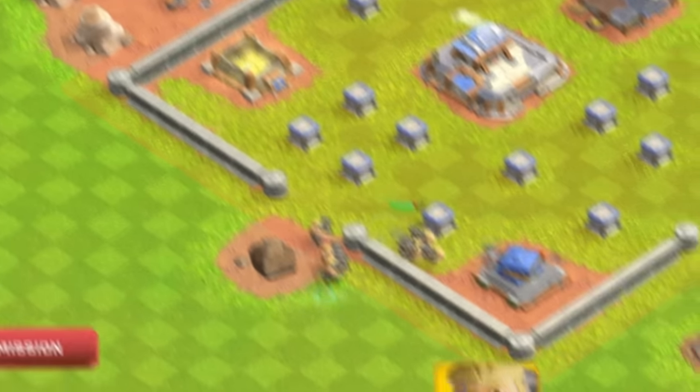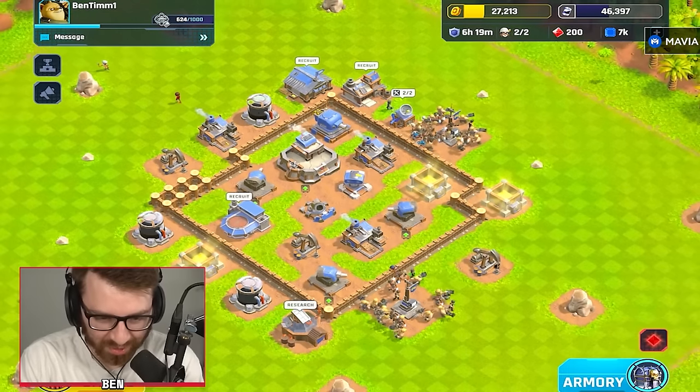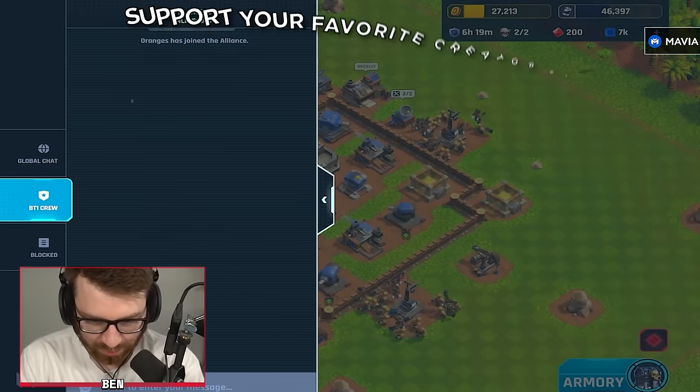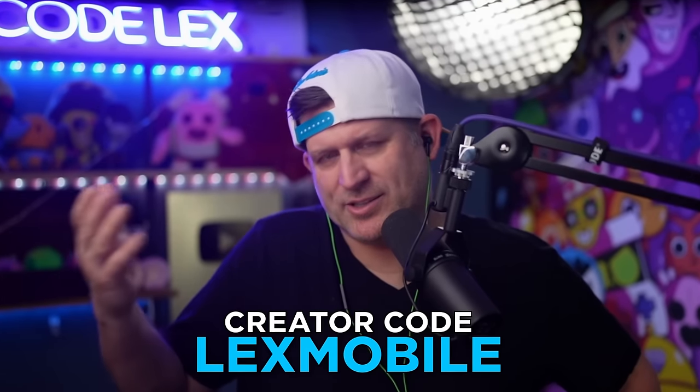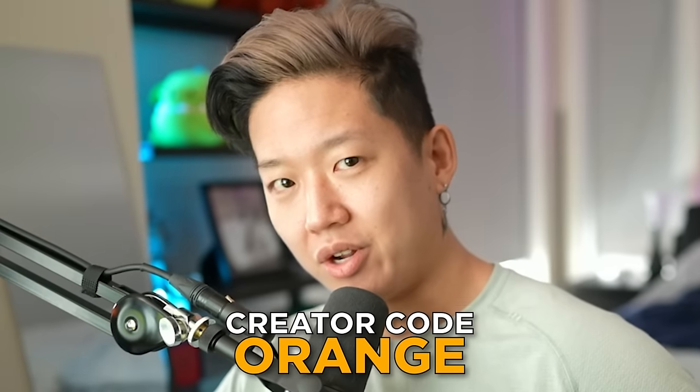Don't upgrade them and just farm like a monkey? Yeah, once I hit level two, that's right - that's when they start costing money. Then I'm just going to spam them. While you guys are doing that, I'm going to go put my creator code in to get some Sapphire. Is your creator code Lex Mobile? That's the one you should use. My creator code is orange.